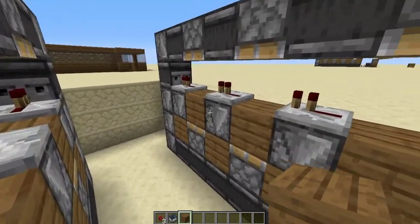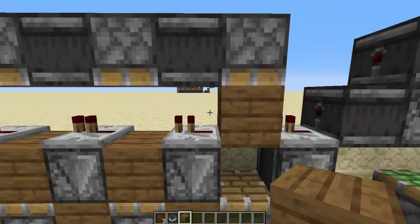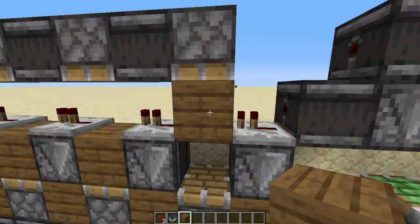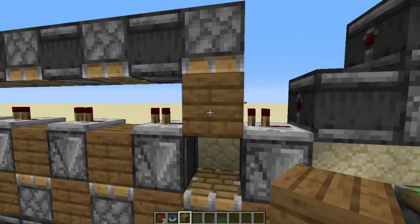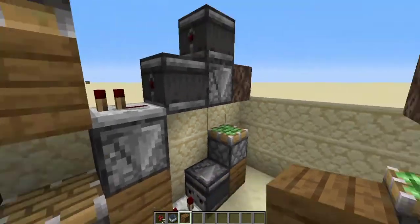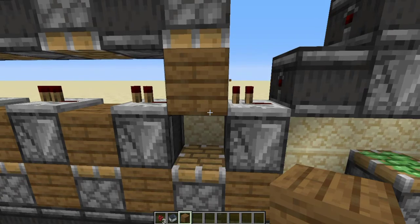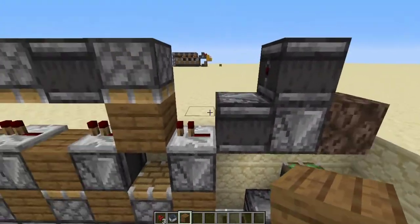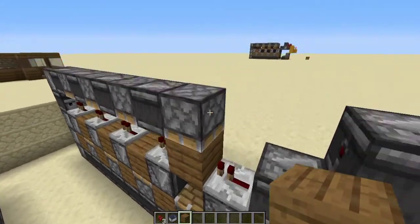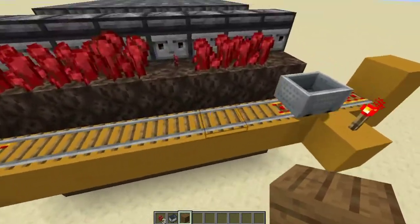I forgot to mention: in the tutorial I placed all the observer blocks facing down, but make sure the first one by the farthest piston is facing up, with a gap between the two pistons. This indicates the machine is empty. If it's at the bottom while empty, it will never detect that it's been fully grown — it'll wait for a fifth state which doesn't exist. The fifth state is basically it being empty, so make sure that's set correctly.